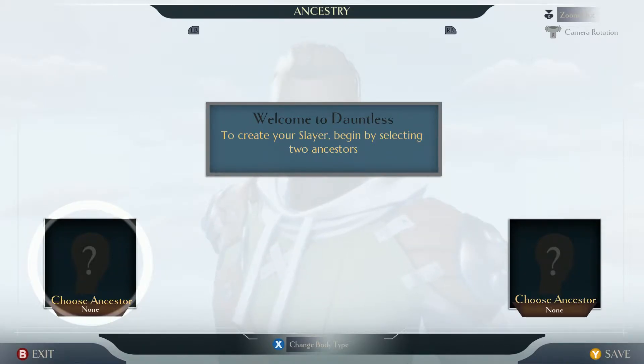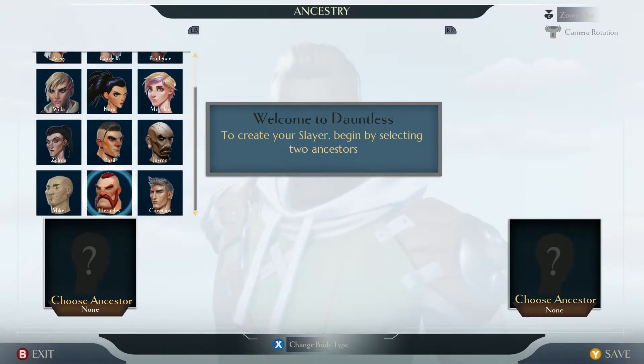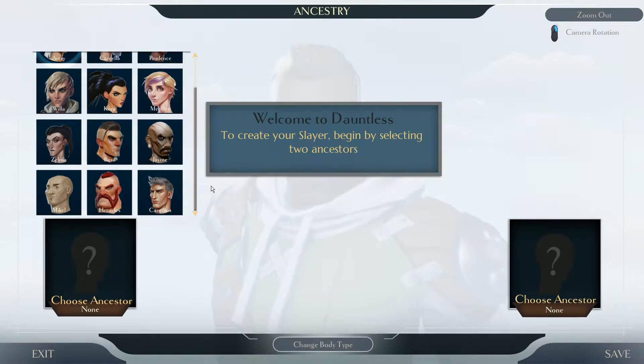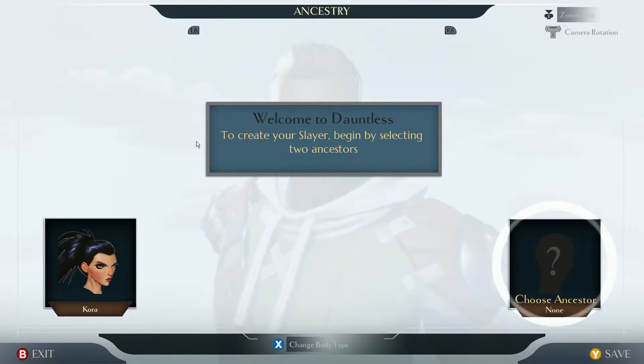To create your Slayer, begin by selecting two ancestors. I need to pick ancestor one. I think they need to fix that because I can't get that to scroll up using the controller — I have to use the mouse to do it. That's a wee bit annoying, but never mind. So I will choose Korra as my mother.